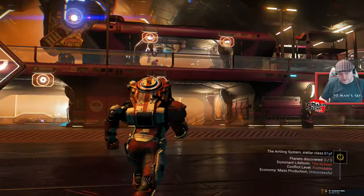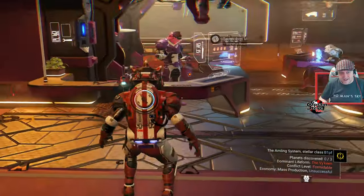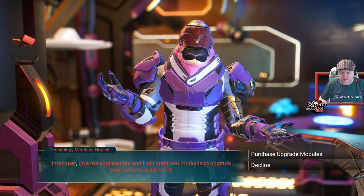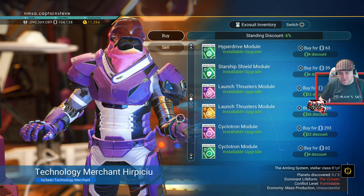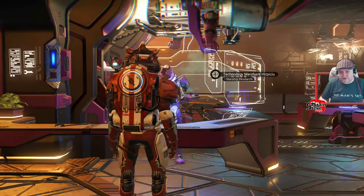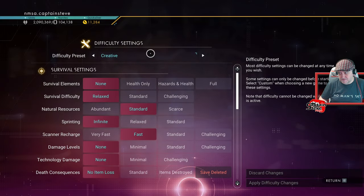My first tip would be to find yourself a space station that sells S-Class Warp Modules. Be careful you don't go and buy the S-Class Reactors — you want the actual Hyperdrive module. Purchase those. You can do this inside of Creative Mode.